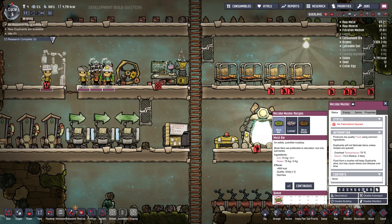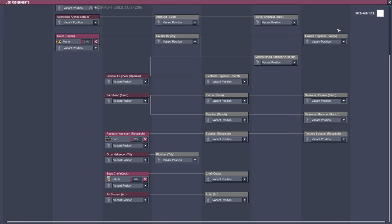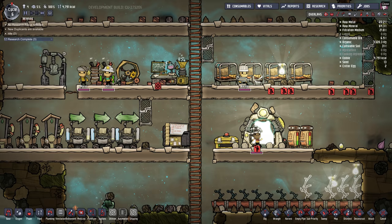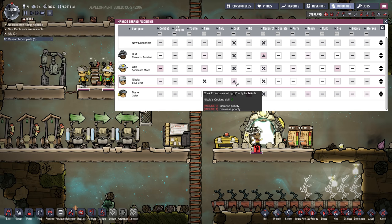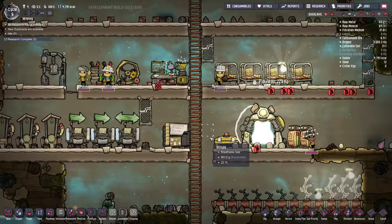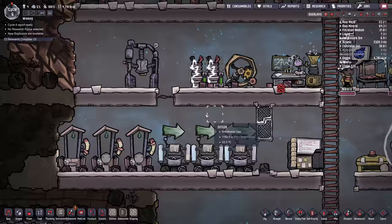Who is our cook? Under jobs we assigned Nicola to be our chef. I'm going to go into priorities and make it so that no one else can cook — we'll disable cooking for everyone except Nicola and set her to a higher priority. That way Nicola will get really good at making food and is the only one that can. There they go, making mush bars — yucky but necessary.